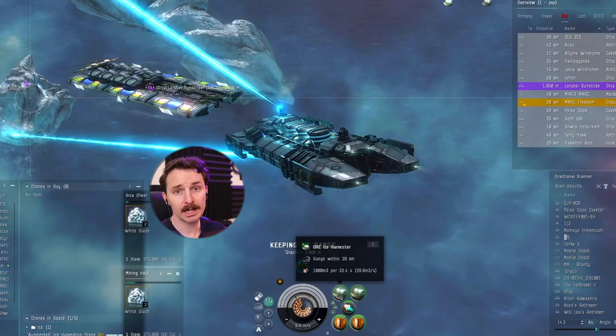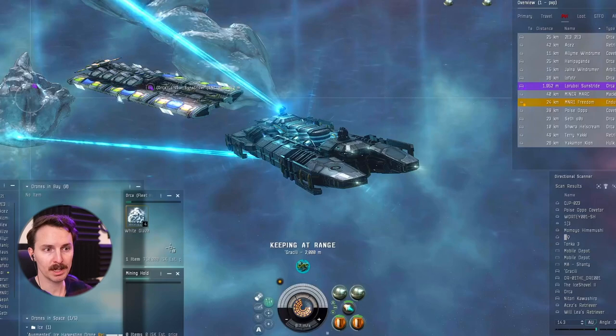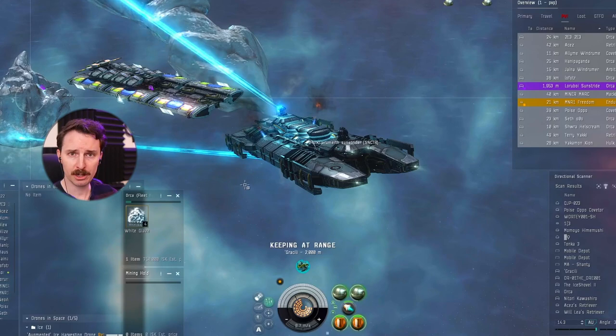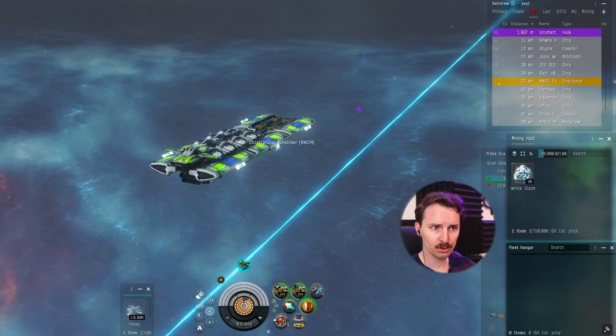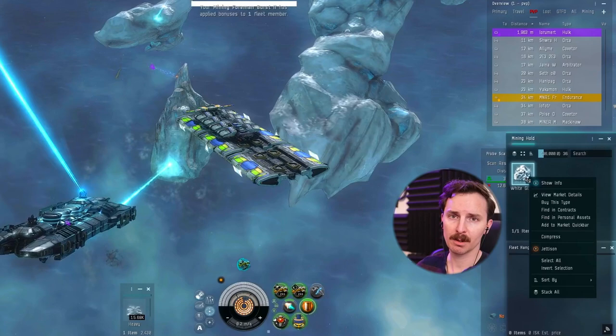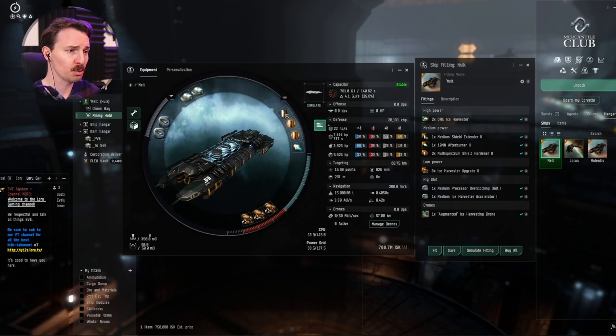The final step once you're on the belt is setting your default range on your Hulk to 2,000. You can do this by right-clicking your Hulk, then select the orca alt and keep at range within 2,000 — this is so you can use your alt's fleet hangar. If you're with corp mates using their orca boost, you can compress in your mining hold as long as you're within range of their compressor. The orca's compression range is typically pretty far — my orca's range is about 80 kilometers. If you have an orca alt, you're going to mine until your hold is maxed out, then either compress the ice in hold or drag it into your orca's fleet hangar and compress it there. I typically store my compressed ice in my orca's mining hold.